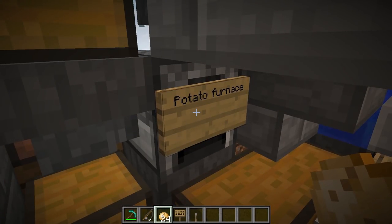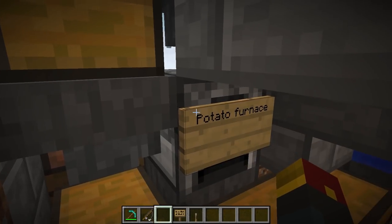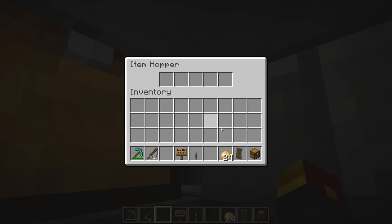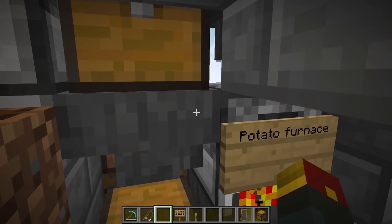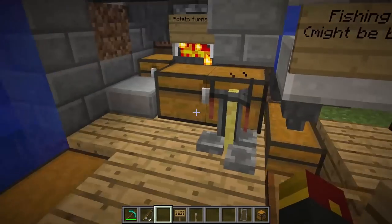Anyways, you can take those potatoes and put them in the potato furnace. I place them in this chest right here and they will feed into this hopper behind here. This is where the fuel goes, right inside. It'll start cooking up your potato like it ain't no thing.